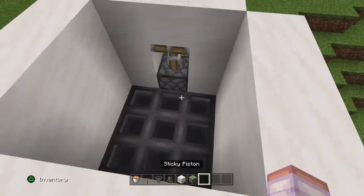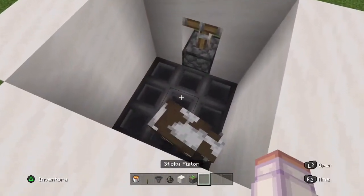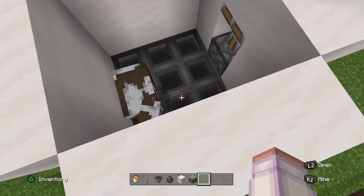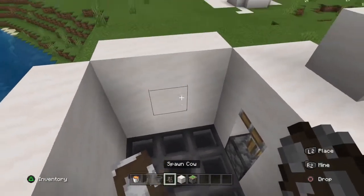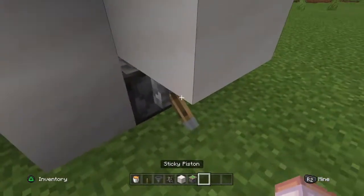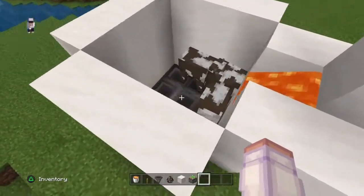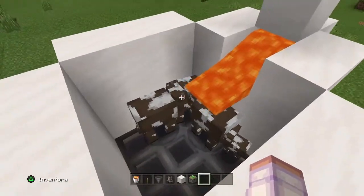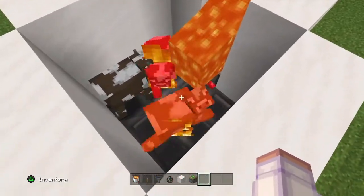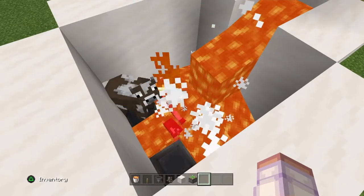This is the build done. All you want to do now is spawn a cow in there, or try and taunt a cow in if you're in survival, and then once the cow's in there you can have as many as you would like. You want to just click the lever, and then the infinite lava supply will come out and it will burn all the cows, and then you'll be able to get all the beef.